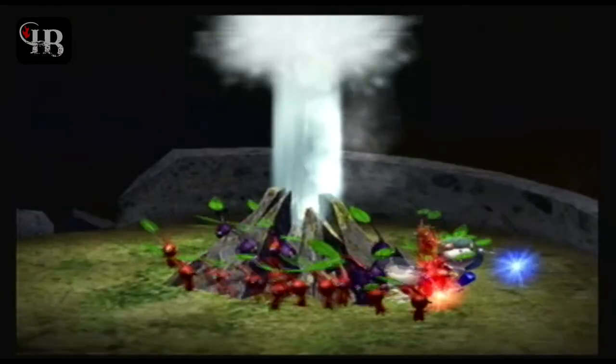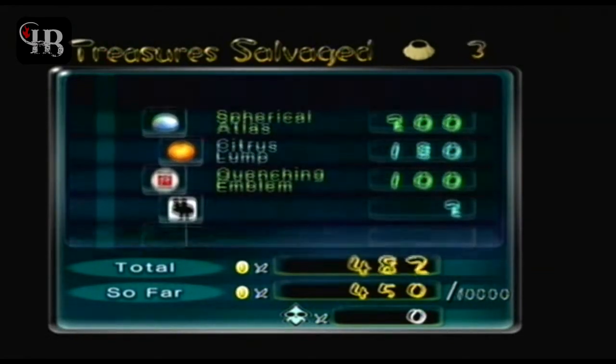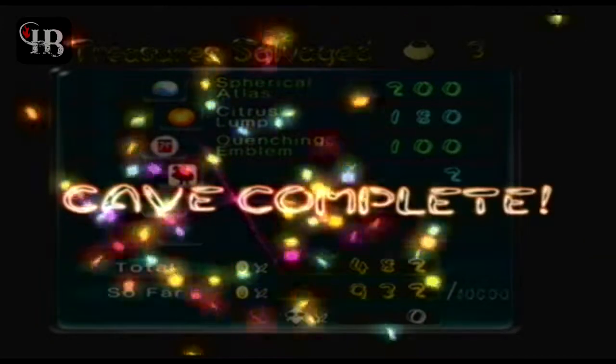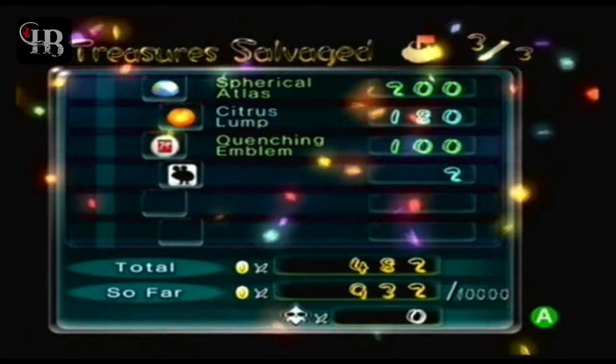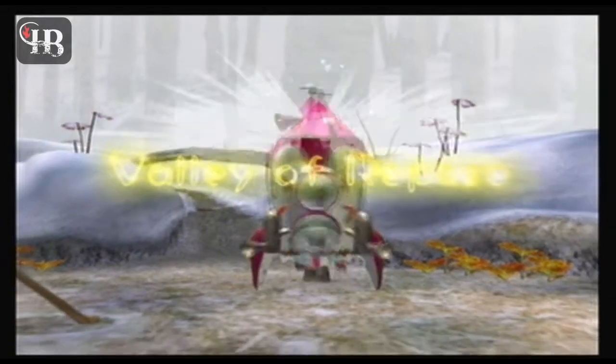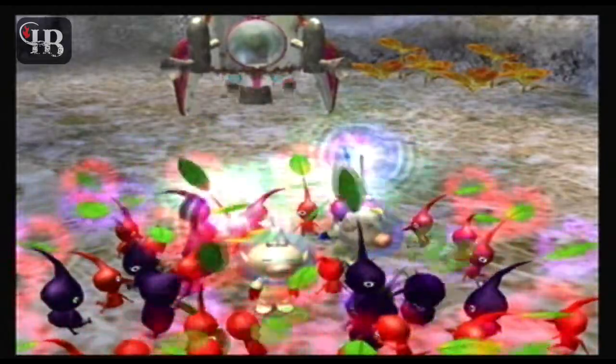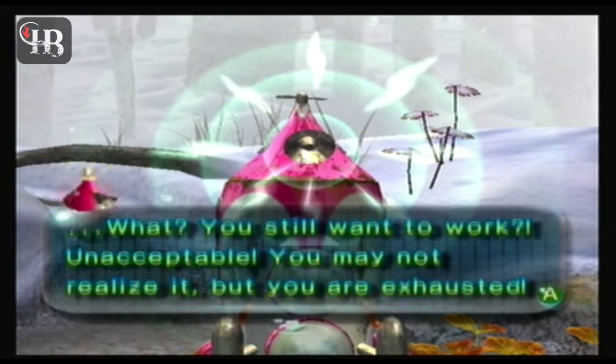Geysers will always be on the final floor, but sometimes they'll appear on floors above the final floor — usually in very hard caves — in case you lose too many Pikmin or need to retreat early. One little Bulborb was only worth two Pokos; there's really no point in getting enemies. Even bosses aren't worth much — an Emperor Bulblax is still only worth 15 Pokos. We fall back to the surface, taking no fall damage as it does not exist in this game.